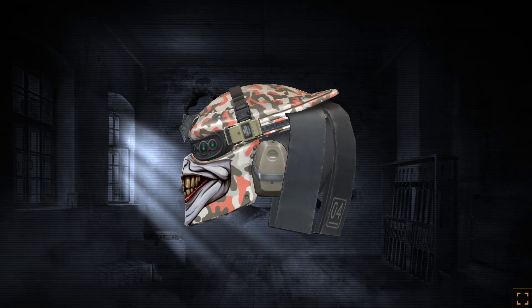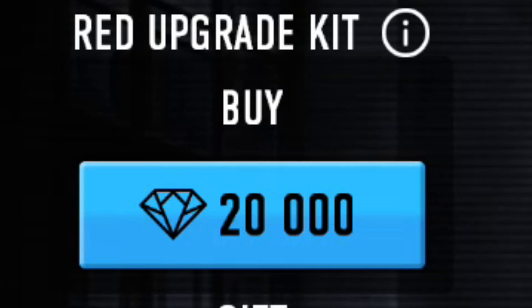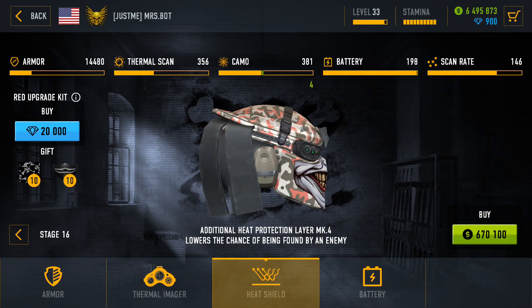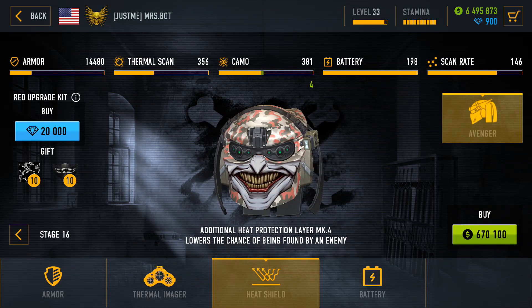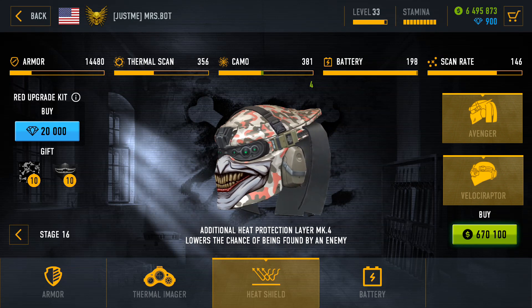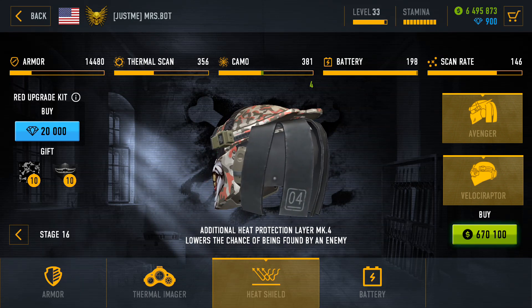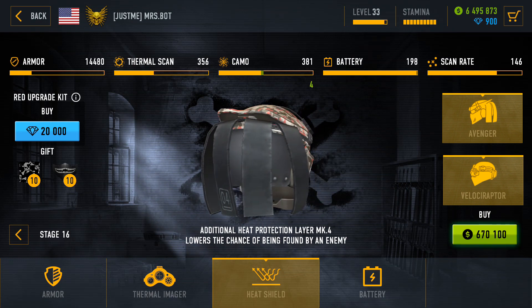The Mirage 04 and the Nighthawk helmets can be upgraded with the red upgrade kit, which can be unlocked by getting the Tournament Cup. The upgrade will transform the helmets to the Avenger or the Velociraptor helmet accordingly. All your upgraded modules will reset to stage 0, but the performance of the helmets will be identical to the stock Phantom 5 helmet.